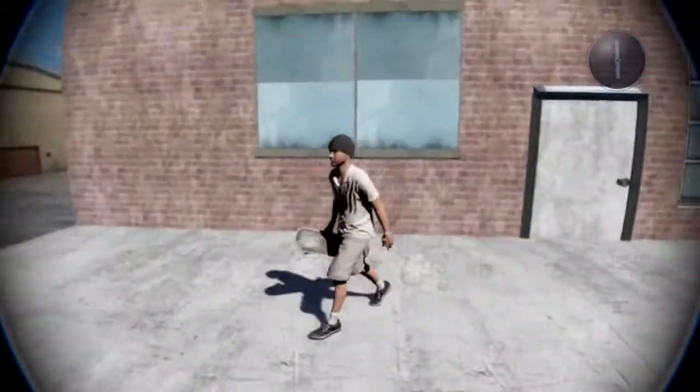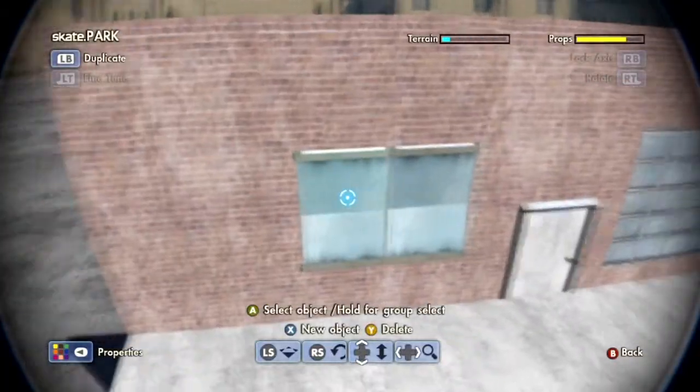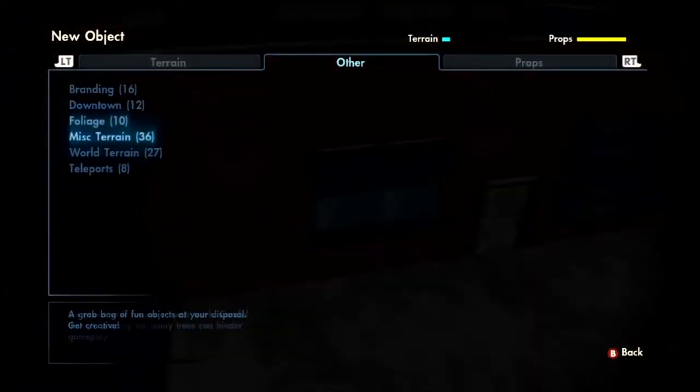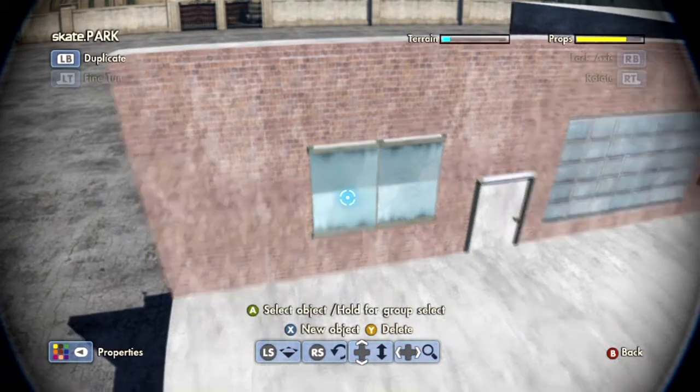What's going on guys, Azwell here. I got a request to do a building tutorial, so I'm going to do one. First of all, this window here is just the bus shelters. You can find these in your downtown, go to bus shelter, and you just tilt it a bit. You've got to mess with it a little bit.